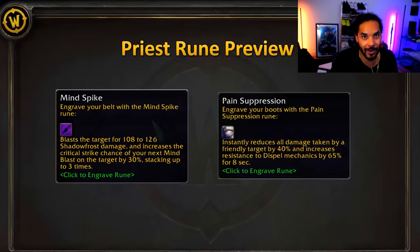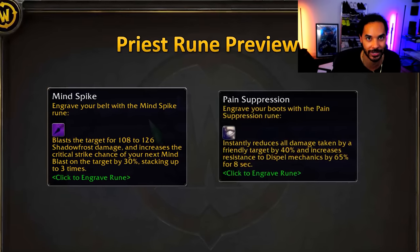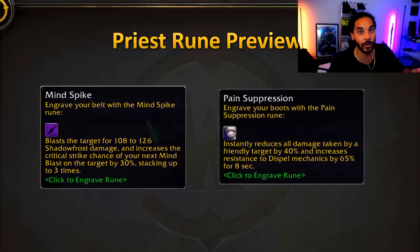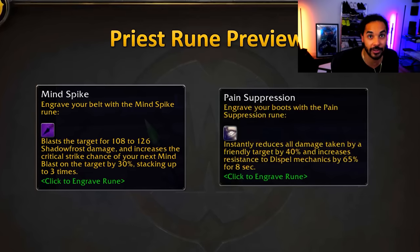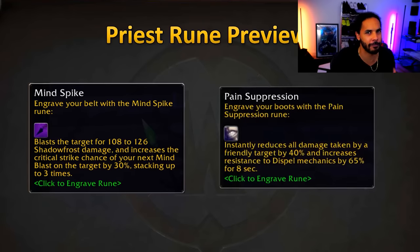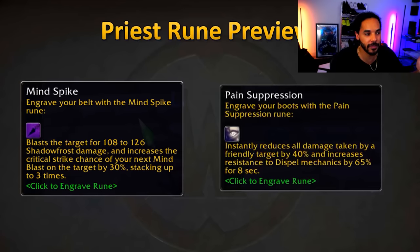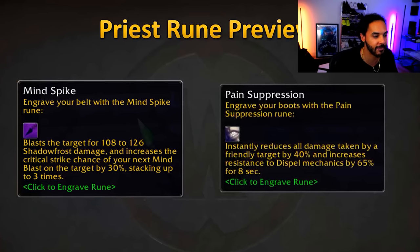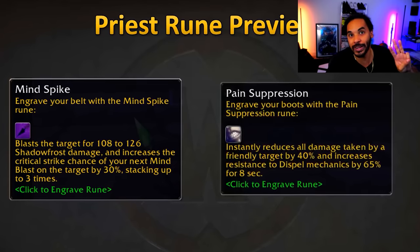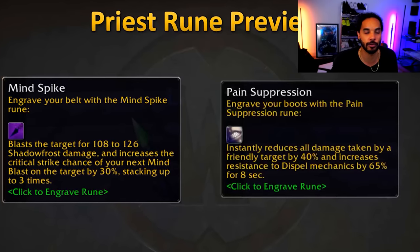As if priest healing wasn't strong enough, they're getting Pain Suppression — basically a shield wall for their tanks, themselves, or allies in PvP. It reduces incoming damage to the target by 40% for eight seconds and grants 65% resistance to dispel mechanics, which is clearly aimed at raid mechanics but will have PvP implications too. Shadow priests are also getting Mind Spike, which hits for 108 to 125 damage and increases the crit chance of your next Mind Blast by 30%, stacking up to three times — guaranteeing a Mind Blast crit for massive burst in key situations.